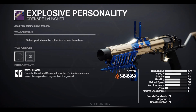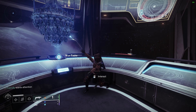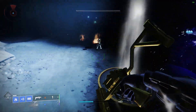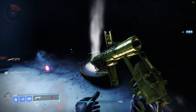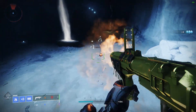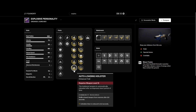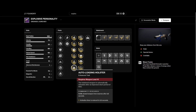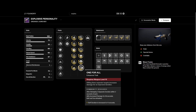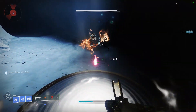Grenade Launchers: Explosive Personality, pick this one up at the Season of the Risen at the front of the Helm. This is a Waveframe Grenade Launcher — very easy to use, just aim at the floor, there's no real need to aim. S-tier add clear capability and it hits hard in endgame content too. Auto-Loading Holster is your best friend here, and you can't go wrong with the last column either — Unrelenting or Disruption Break. One for All can easily proc because you're usually shooting into a mob of enemies.